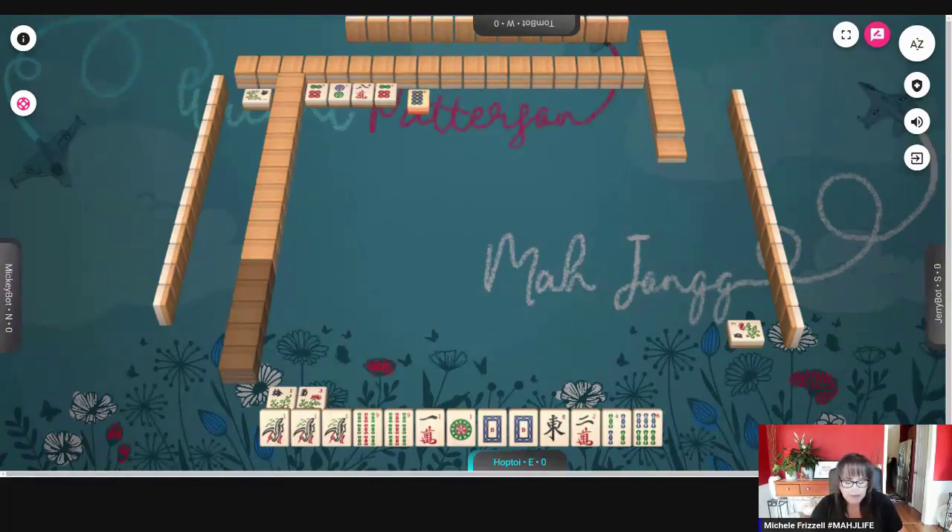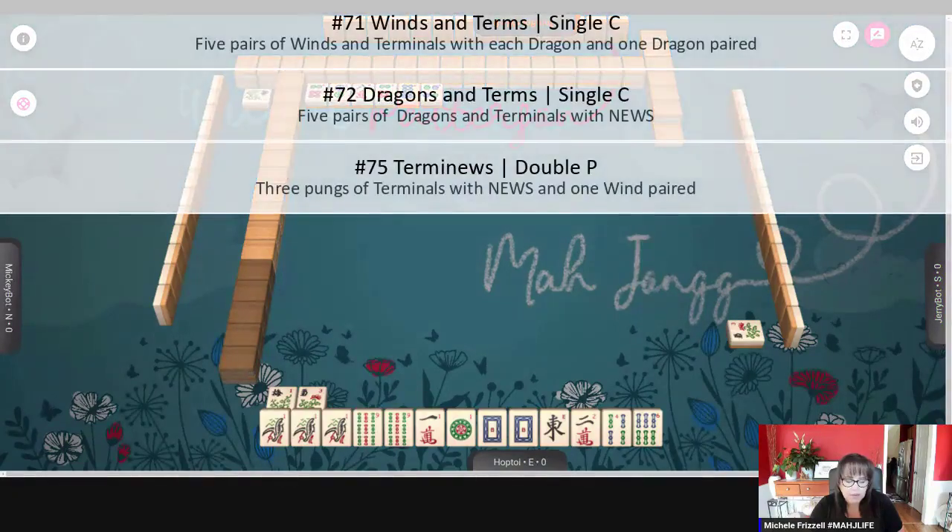Maybe we could play... let's see. Four dots. I'm thinking winds in terms, dragons in terms, or maybe terminoes. Five characters. Let's see here — 72, 73, 75. Those are all using terminals.